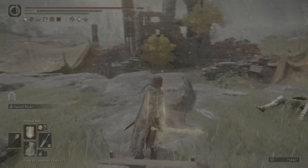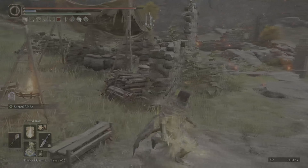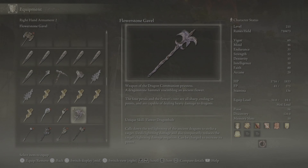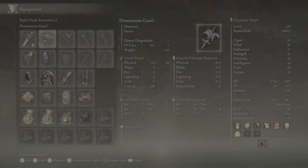Next we'll go over equipment options and talismans. I would recommend having the Flowerstone Gavel in the offhand to give you a 30% lightning resistance debuff for the Ash of War on the enemy — it can be really helpful, especially on bosses. The Wolfcrest Shield is a great option to have in case you want to block.